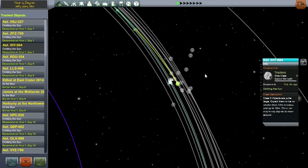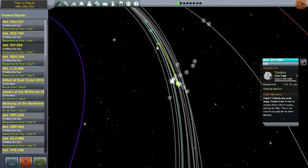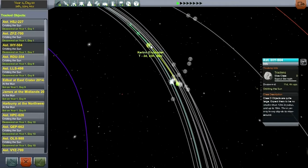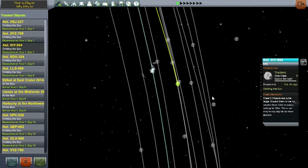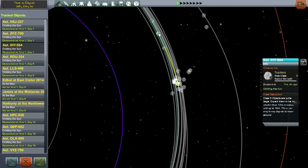Hello everyone and welcome back to my Asteroid Defense Series in Kerbal Space Program 0.23.5. In this episode, our first asteroid encounter coming up will be IHY-504, arriving in about 2 days and 23 hours, so we have to plan for that. However, it's a Class D, and we saw in the previous episode that Class D objects are not easy to move around. If it's going to crash into Kerbin, right now we're not getting a periapsis, so we don't know for sure.